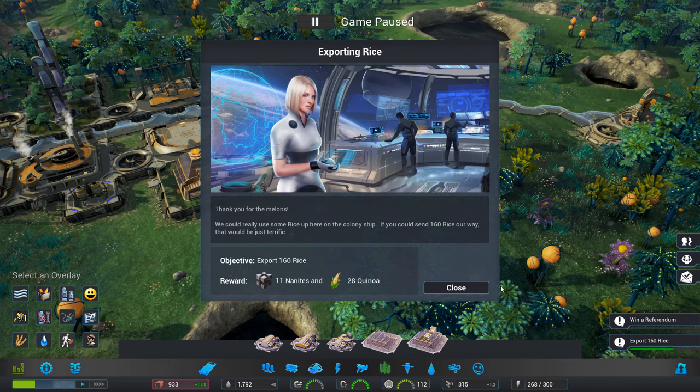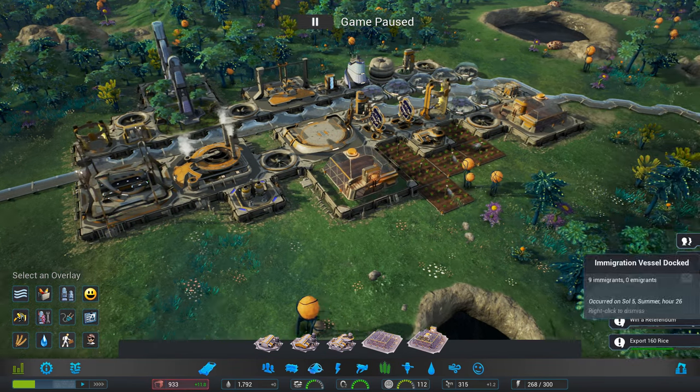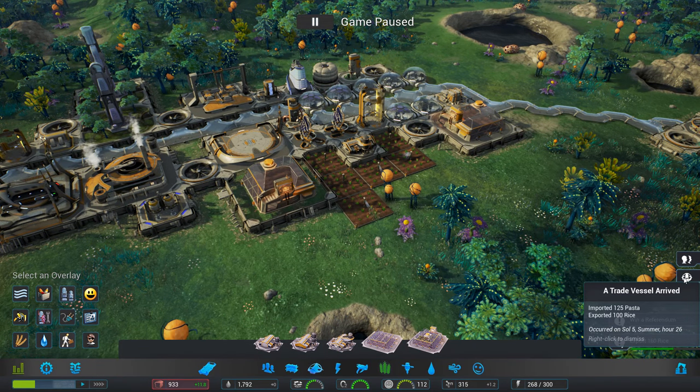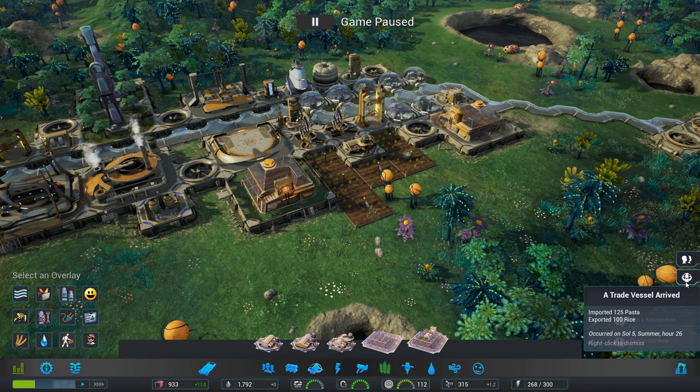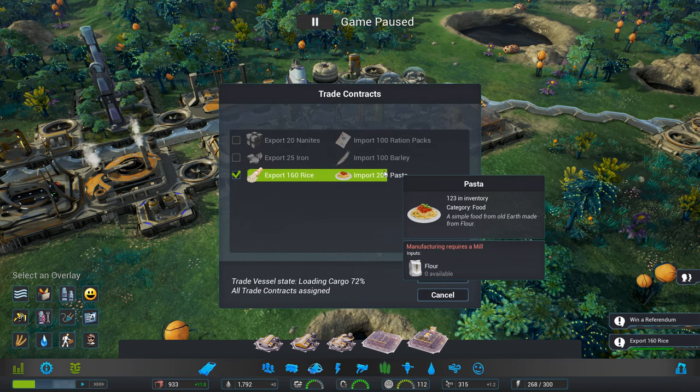So hopefully we've done the rice — have they taken it yet? He's filling up. We've done this one. Trade vessel arrived — import. Pasta, exported 100 rice. So I think we've still got that set. There's a nice bar to tell us how much we've done. Pasta.